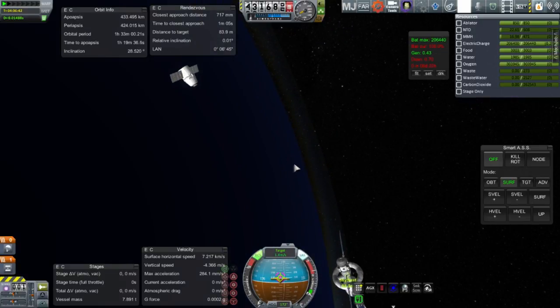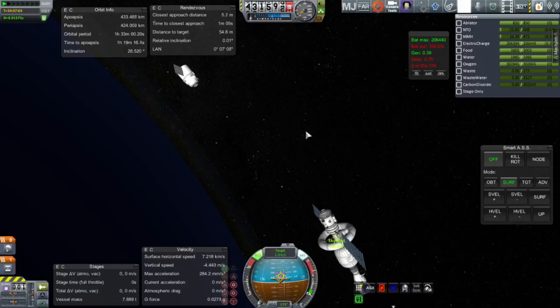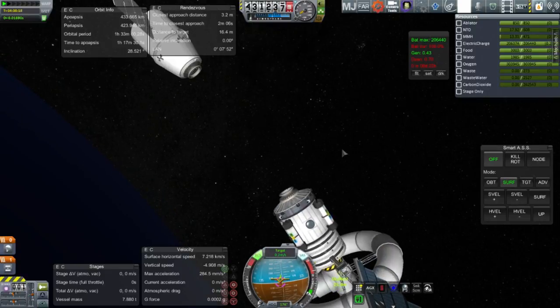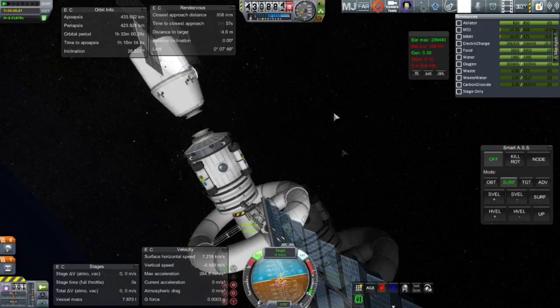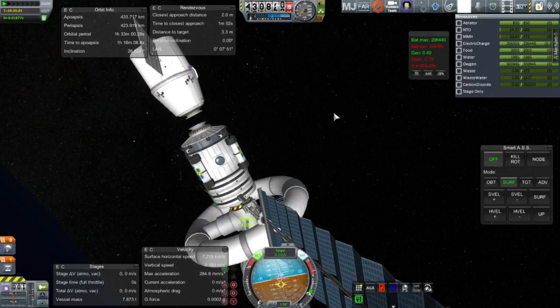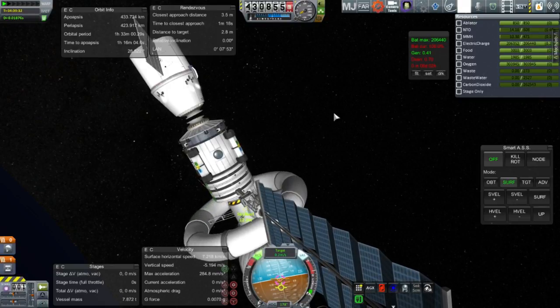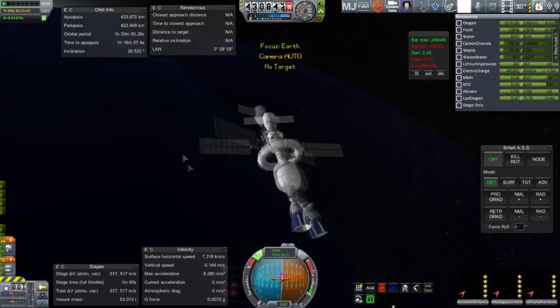We have the Dragon version 2 on the other end of the station — that thing probably won't survive re-entry, but we're certainly not going to carry any Kerbals down in it. We will probably bring it down at some point. Here the Dragon capsule is floating towards dock, and this will basically double the amount of supplies on the station — quite a boost. I'm very careful about it because there is no docking port magnetism or anything like that. Final approach — just a meter away, now less than a meter. These are NASA docking systems, so this is not propellant-only. And finally, docking achieved.